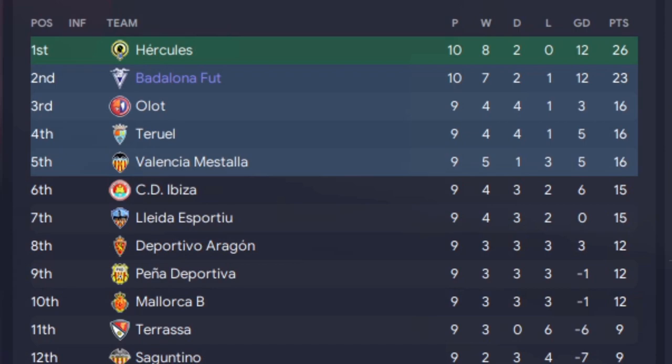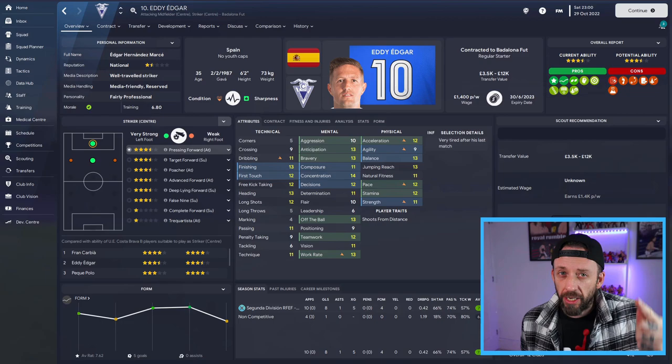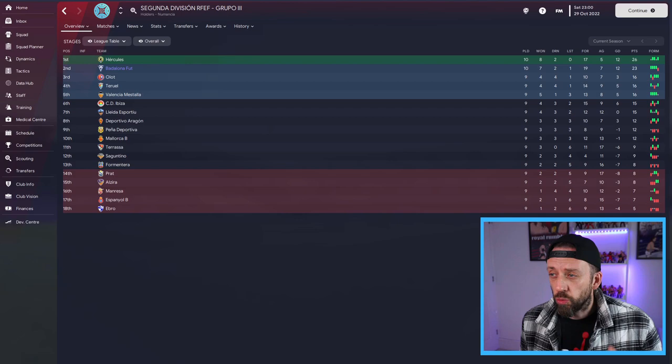We've played 10, won 7, drawn 2, and only lost that one game against Hercules. The problem is only one goes up from this division and the next four go into a weird playoff situation, so we're in a bit of trouble. But all hail Eddie Edgar - he's been renamed because he just keeps coming up trumps. He's scored 8 in 10. He's going to be top scorer in this league, bookmarking. We've scored 19 in 10, only conceded 7. There's one game we've lost - I'm positive about this.